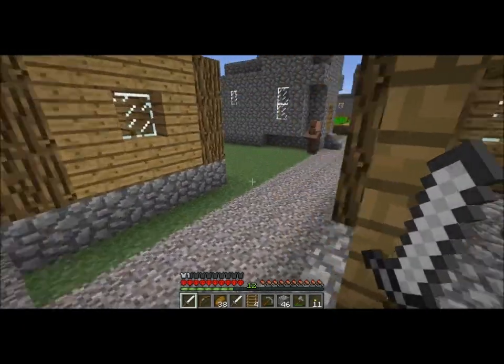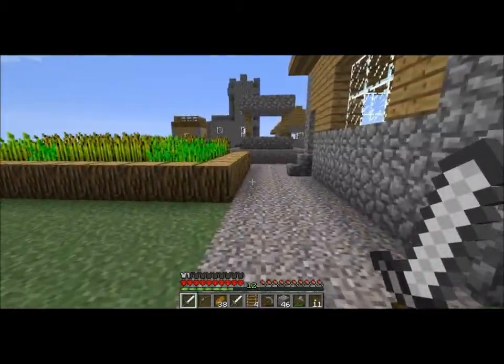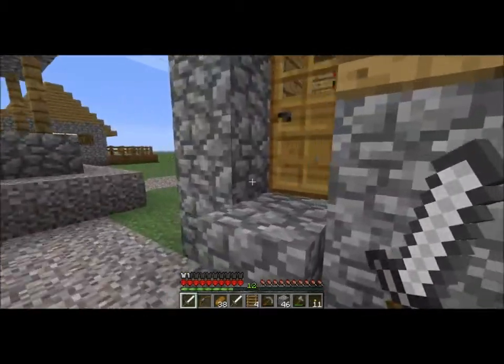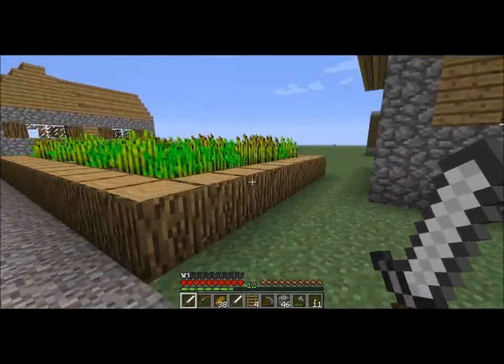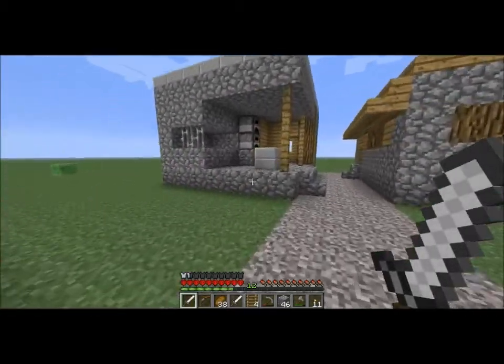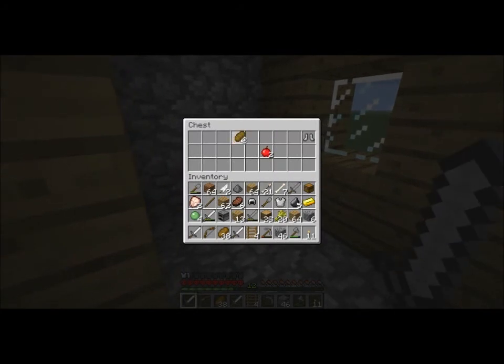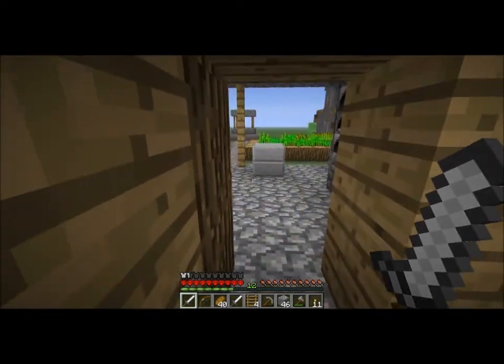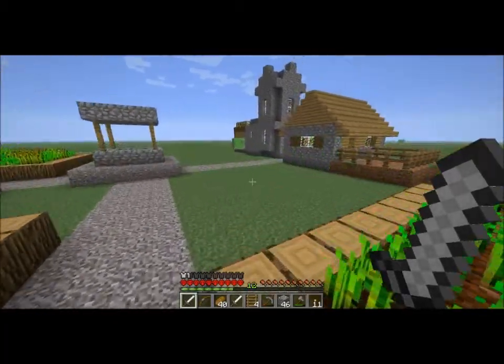I need enough iron to make a bucket, and I need some diamonds too. I've since learned that diamonds do apparently appear in those chests occasionally. Diamond would be... Is that another one? That is lucky. But there's not really anything extremely useful. I don't need slimes there. Let's check out some of these other houses.